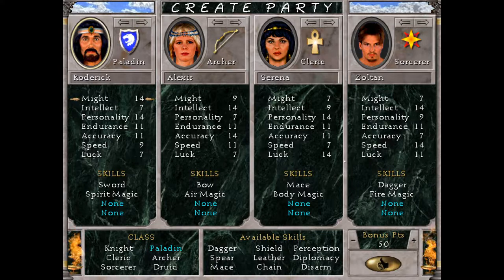Welcome to the character creation screen. As you can see, we have four characters and we control all of them at once in Might and Magic 6. Each character has their own class — for example, Roderick here is the Paladin. Each character has their own stats and their skills. And this is the starting skills that you can set for your characters to set off on your adventure. Let's take a look at the classes first.